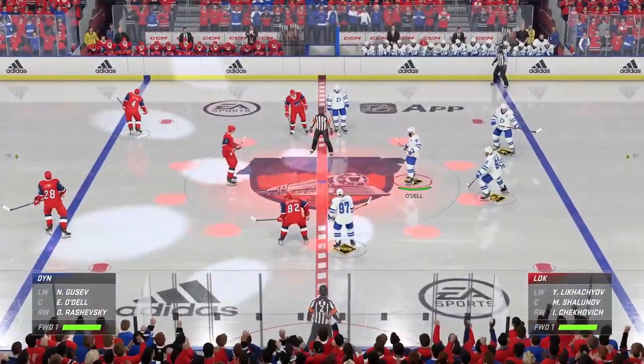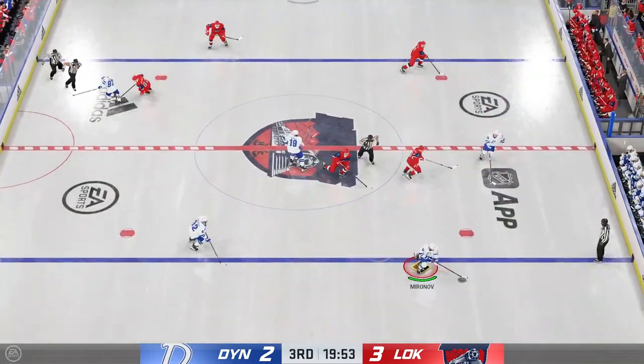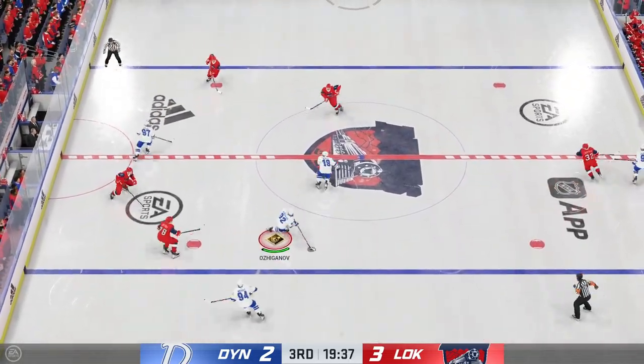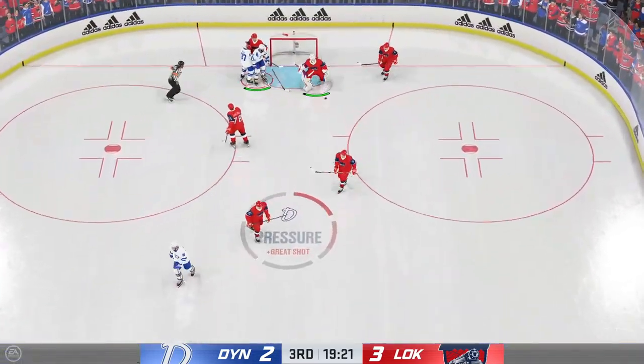And they are ready to drop the puck on period number three. Final frame is underway here. Oshiganov is moving the puck through his own zone. Here we go — on their rush! Goaltender covers up, and we'll get a face-off.